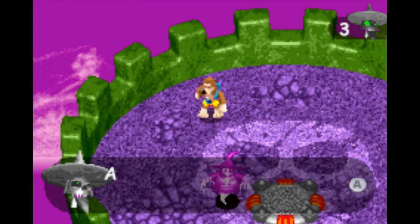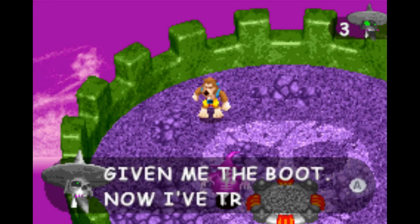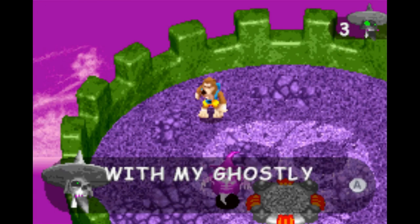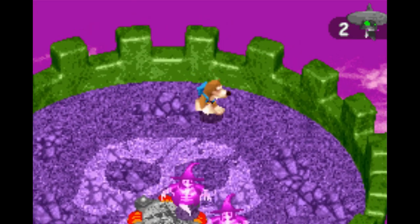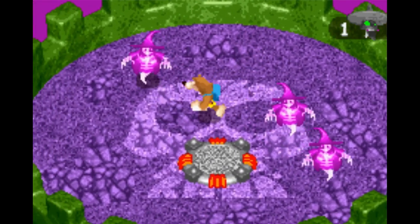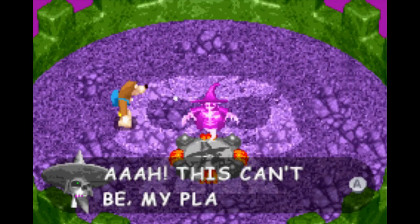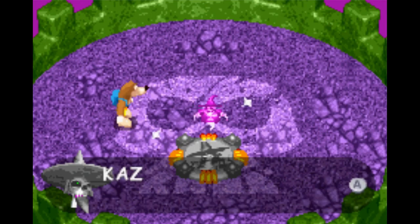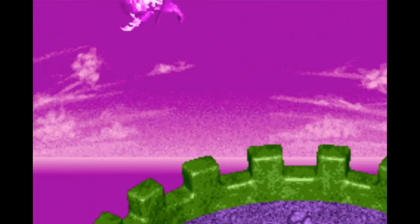It actually worked! Although you've smashed my mecha suit, don't think you've given me the boot! Now I've trapped you on my tower, I'll crush you with my ghostly power! Watch for the one with a shadow underneath it. And there we go! This can't be! My plan's a ruin! It's all Banjo and Kazooie's doing!